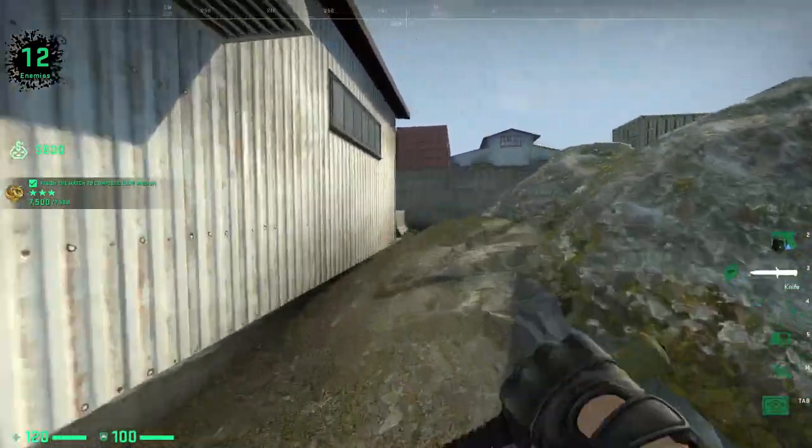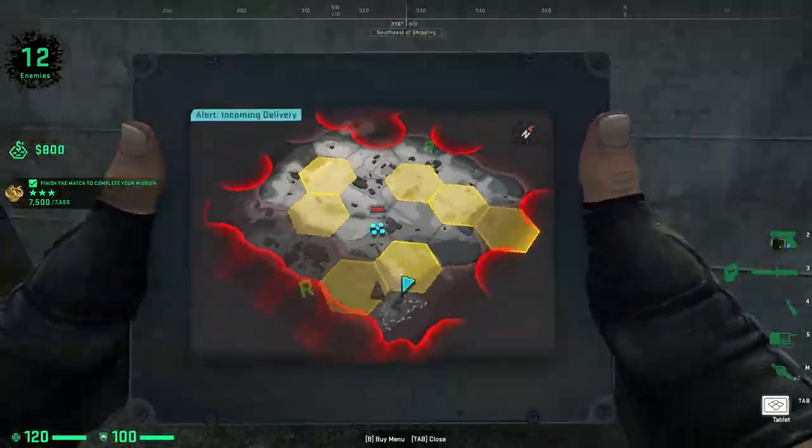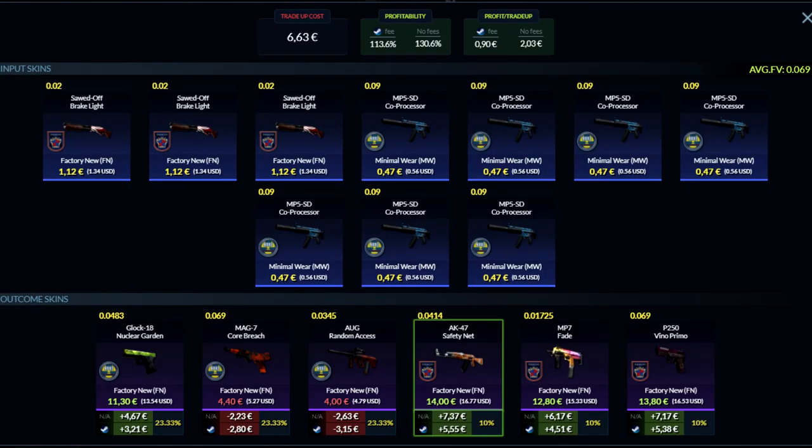The second trade-up in the 5 to 10 euro range is from the 2018 Nuke and 2018 Inferno collections — mil-spec to restricted, all factory new. This trade-up costs 6 euros and 63 cents and has a profitability of 13.6%, making you 90 cents each time. For the inputs you need three factory new Sawed-Off Brake Lights — 1 euro and 22 cents each with buy orders. We use the Sawed-Off Brake Light because it has the most forgiving float range, making it easy to get floats around 0.02. For the fillers, use seven minimal wear 2018 Nuke skins for 47 cents with buy orders. Keep the average float under 0.07 to get everything in factory new.